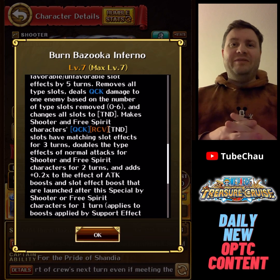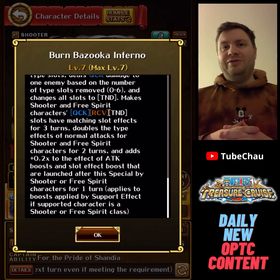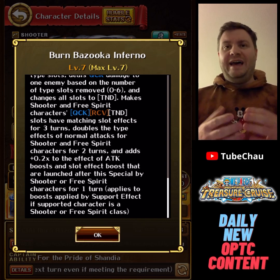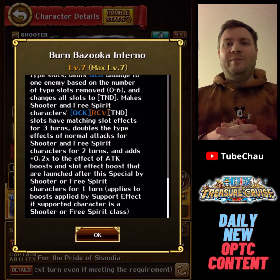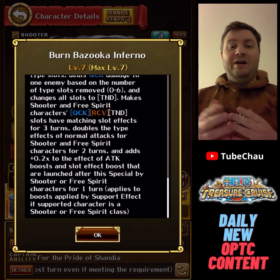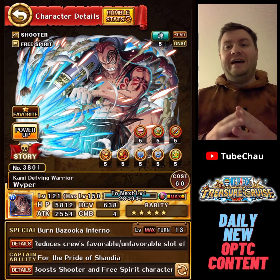His special is also very interesting. He can reduce the non-beneficial orb buff by 5 turns, he can change all type slots to tandem, he also makes some slots matching for 3 turns, 2x color affinity for 2 turns for shooter free spirit, and he can also buff attack and orb boost by plus 0.2 — so a very versatile unit.